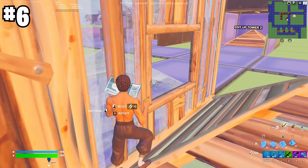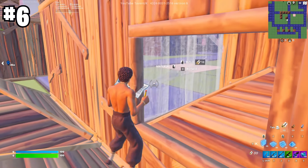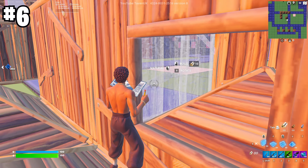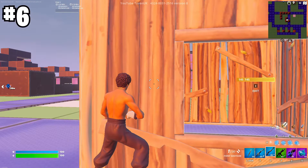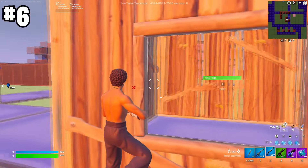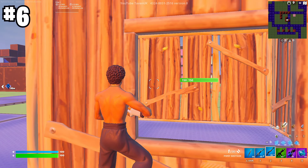Instead, make a simple window edit — you can actually full-piece people through a window edit without them even seeing you. The best edit is on the wall to the left: look how little of your body is exposed, literally just your hand and arm. No one expects it, and when you stand to the left of the wall you can adjust your crosshair placement without exposing your head. It's a great way to get free damage.